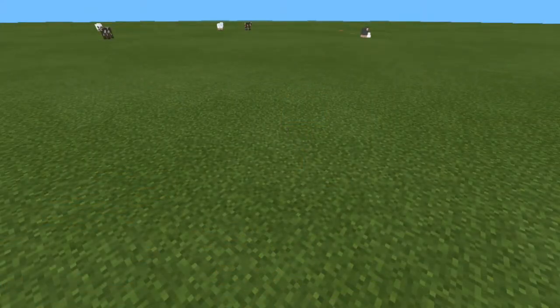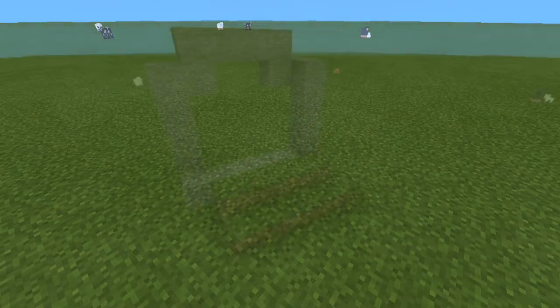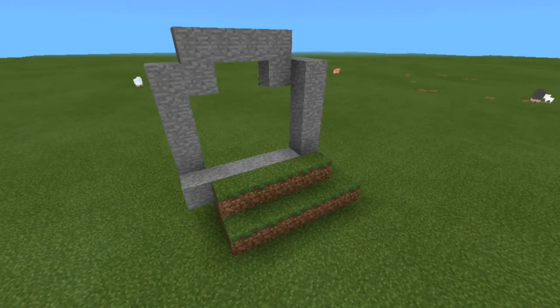The first thing, same as usual, find a flat bit of land or a hill you want to make a cave through, and then just work out the entrance.